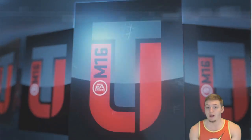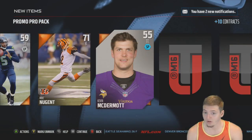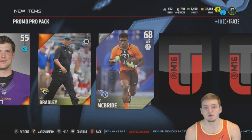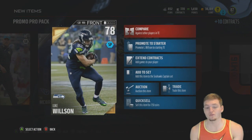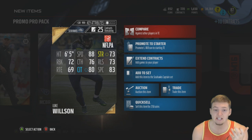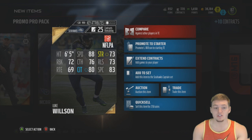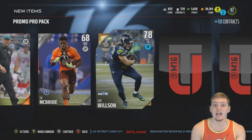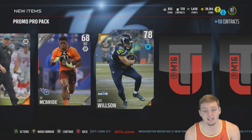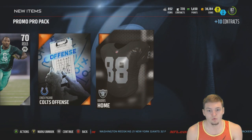Our last free pro pack of the week — can we just get an elite, somebody good, somebody over 84, over 83, I'll take somebody over 80, just somebody that sells. We get Luke Wilson — he's going cheap now but he's actually a really good budget tight end with 88 speed. His catching is kind of low though, and this year once you get hit after you catch the ball, even with 90 catching they'll drop it half the time.